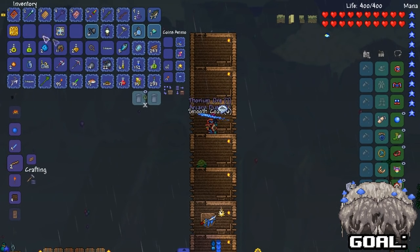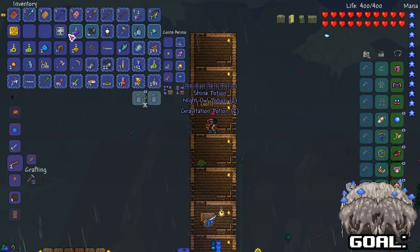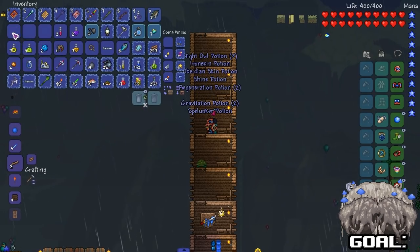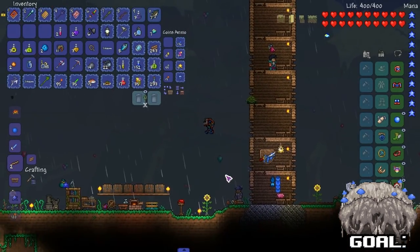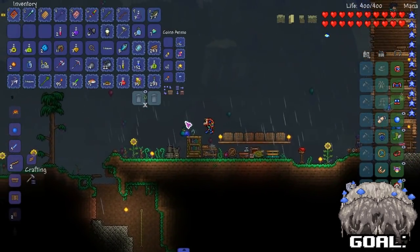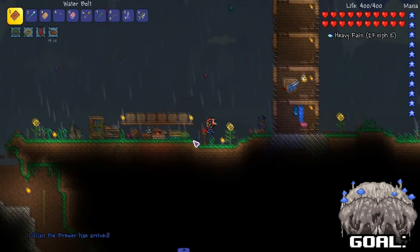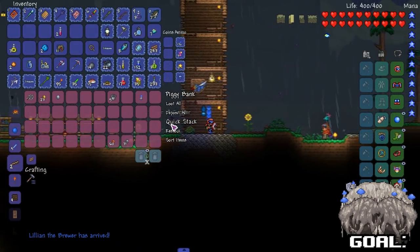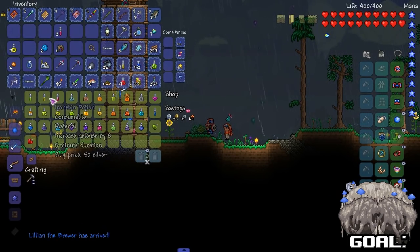Strange crate - there's gonna be Thorium stuff in it. Ocean crate... okay, pretty good stuff. Could be better but it's not terrible at all. Let's quick stack everything - my inventory is full though.